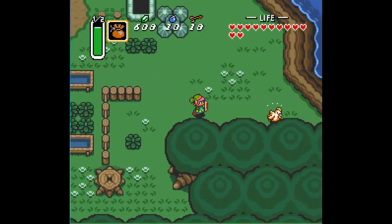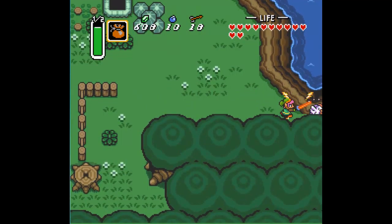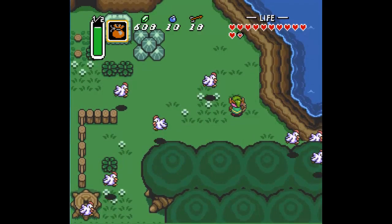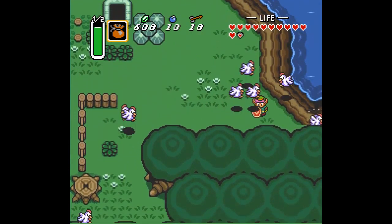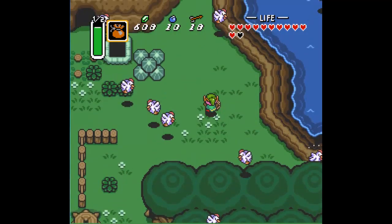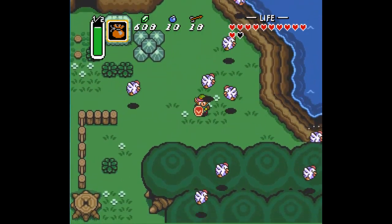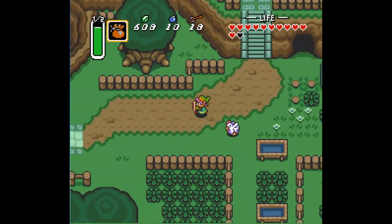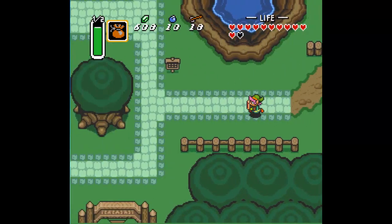I think everyone knows in The Legend of Zelda we can harass chickens. Let's see what happens if we harass the chicken — will the colonel get mad at us and cook us? Magic doesn't do anything to the chicken. Oh my god, the birds attack! Why do you hate me? So what we learned here folks is: do not piss off the chicken. They will retaliate — they are a vicious beast.